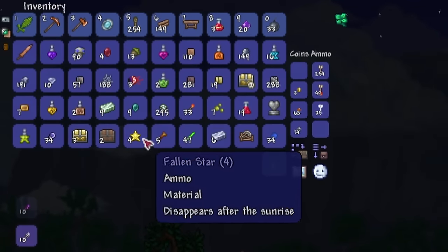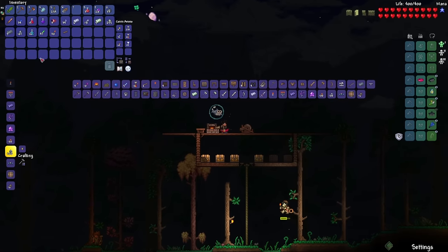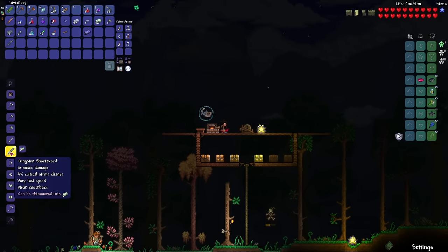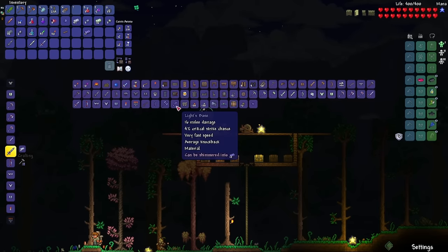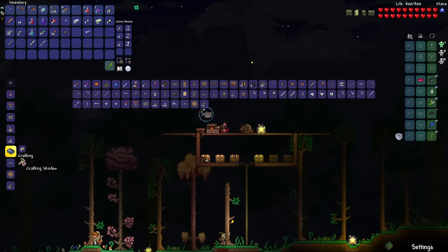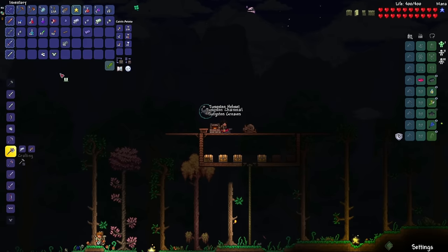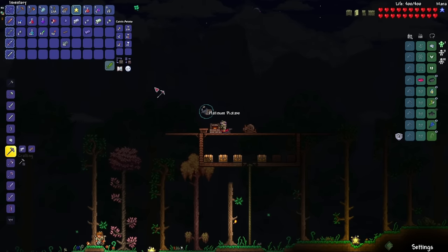Let's first clear out my inventory because it is completely full. Okay, inventory is cleaned out. First things first, let's make the amethyst hook. Then the lead shortsword, tungsten shortsword, platinum shortsword. And luckily, I do have enough to make the Light's Bane. So I can get rid of the cactus sword. Now because I did mine a bunch of tungsten, I can make the full tungsten armor set. Beautiful. 21 defense. And let's make the platinum pickaxe.